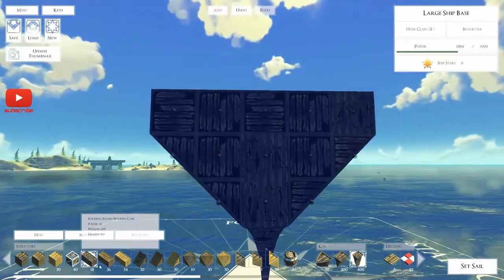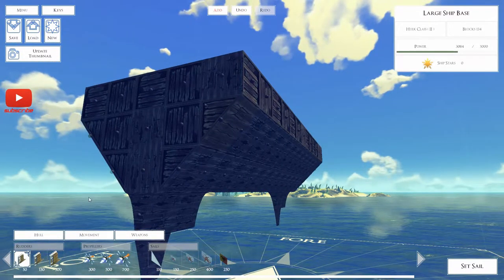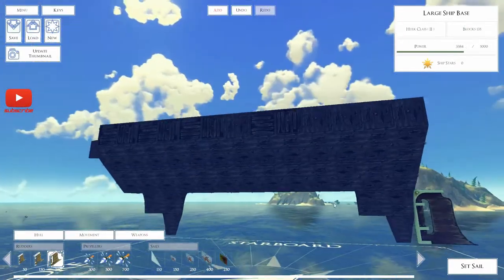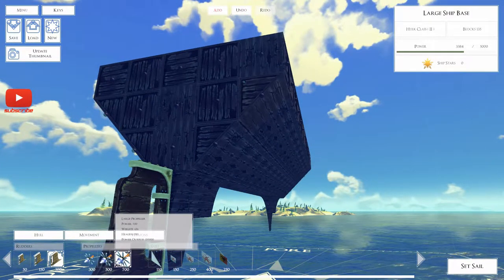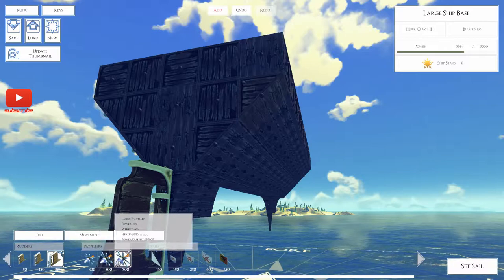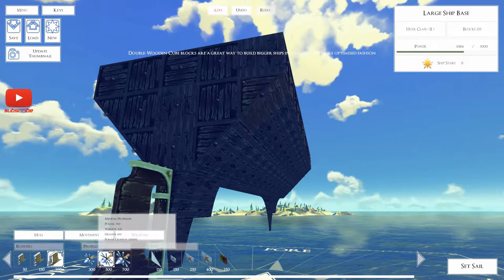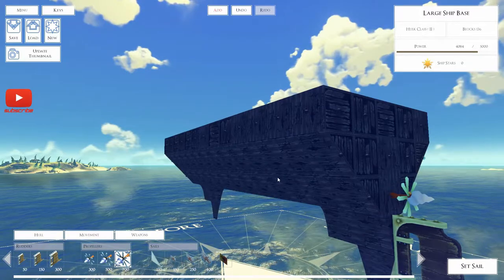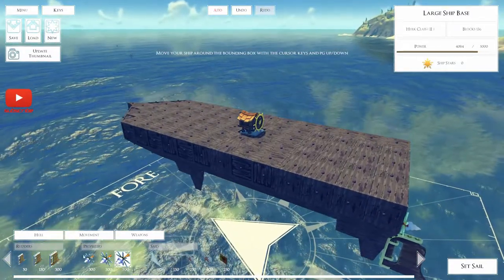Right, now that's done — we need some way of moving it. I'd like a big rudder — just put a large rudder on this bad boy, so that one's way down there so it stays under the water. I want a large propeller or a couple of mediums. The power output on the large is 100,000, the medium is 150,000, and they cost 500. I think one large would probably be enough — chuck that right there. That should get me a fair amount of power. We'll judge that a bit later.